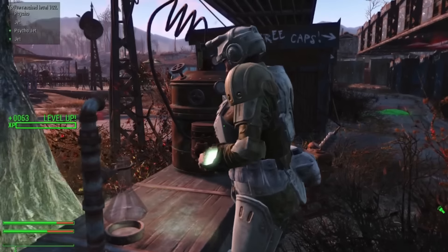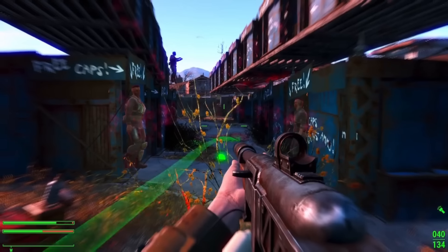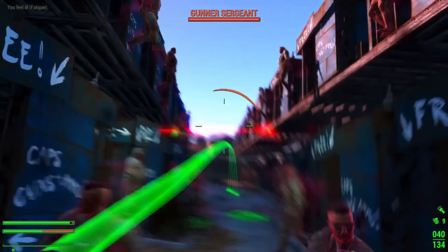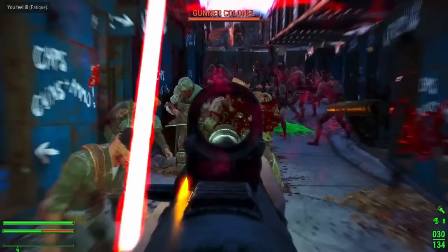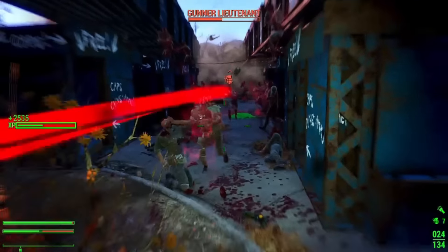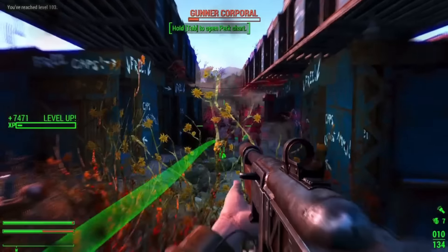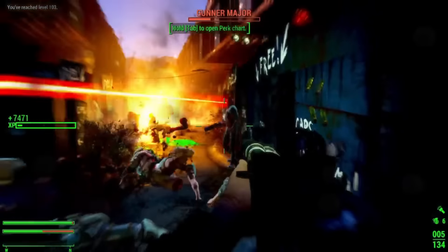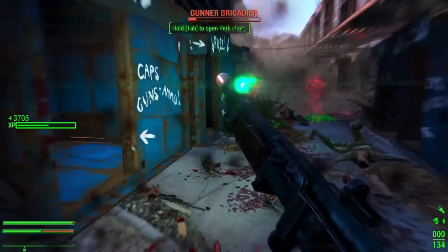I used a chem station to make Jet or Caltrops until Idiot Savant triggered. At rank 3, if Idiot Savant goes off, all your experience gained through kills gains a x3 multiplier. So once that happens, you open up your raider cages and start drinking water and food to gain all your intelligence and endurance back. All of this done together gives you a huge boost to intelligence, and on top of that you gain a huge influx of experience. Mix this in with Demolition Expert and grenades, and you have one hell of an influx of levels.